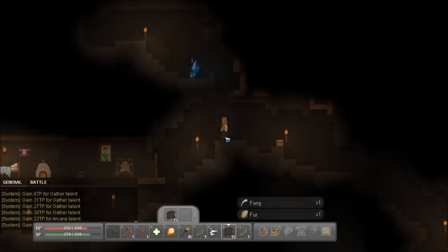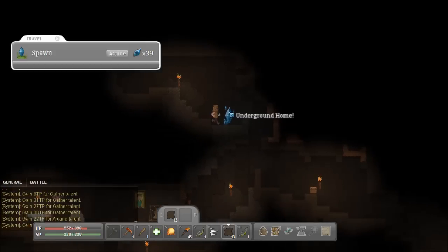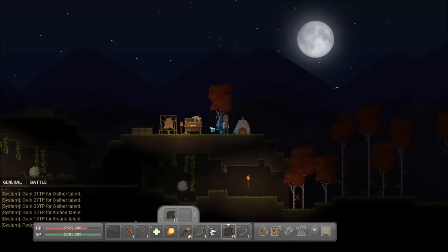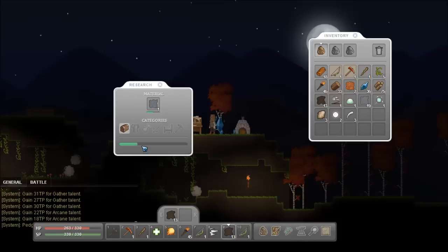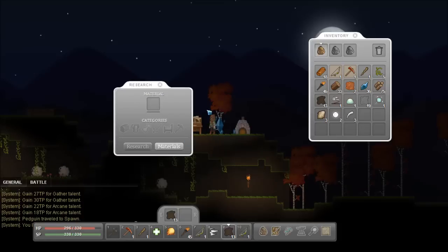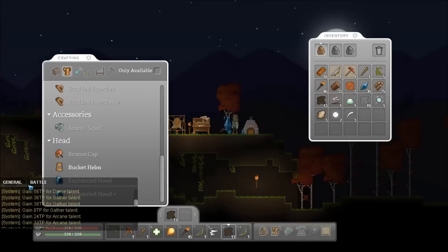I'm going to need some sort of ladder to get up here every time. Spawn. Iron ore! Let me check basics, then materials. What does that do? Okay, that's cool. Does this show everything I've researched? I don't know. So what did I just find out? I think I found out... if I could see the chat thing.